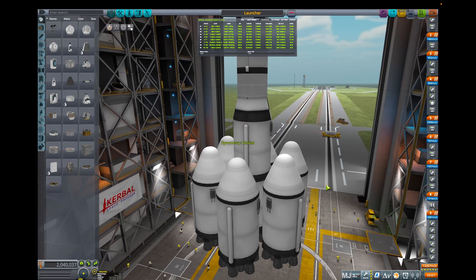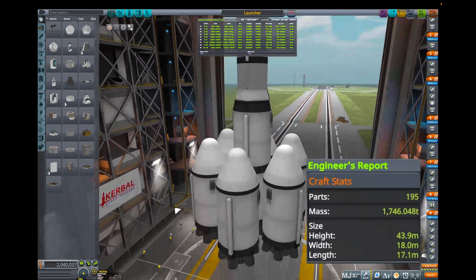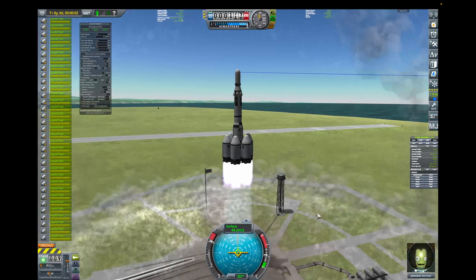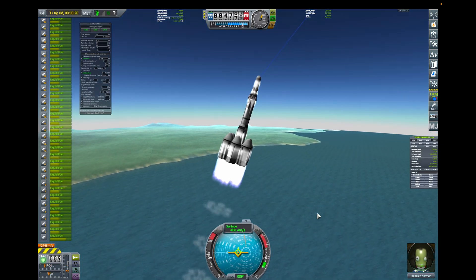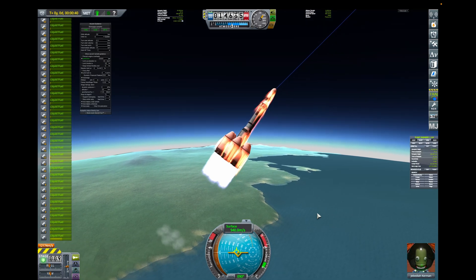On its face, any gravity multiplier challenge is mostly a matter of working within a more strict fuel constraint. If gravity is three times stronger, this means we need the square root of three times more fuel for every maneuver. We also need three times more thrust just to get off the ground.